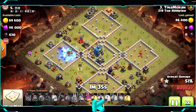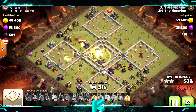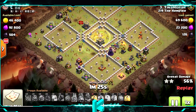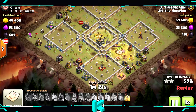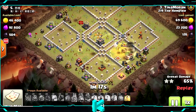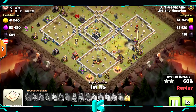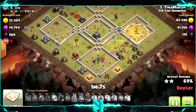Very nice — now we can use the Grand Warden ability. And using the Heal Spell — I'm not sure it was the best idea, but he's got 2 more, so it's okay. Now going over the King — I think one hit by the King is taking one Hog Rider. On the top side there's nothing left, only the Single Inferno and the X-Bow, and they will go for the King now.